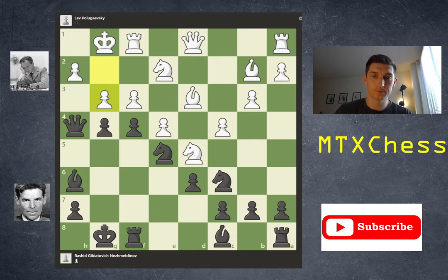So in this position, what white plays is g3. Black responded with f takes g3, white h takes g3, and now queen h3. Then white plays f4.